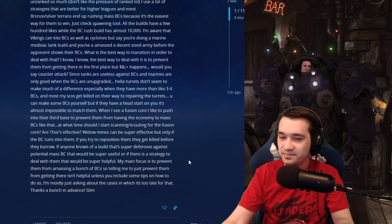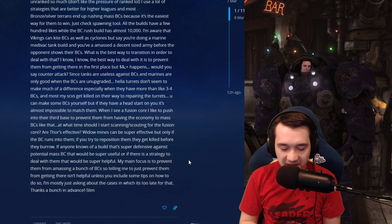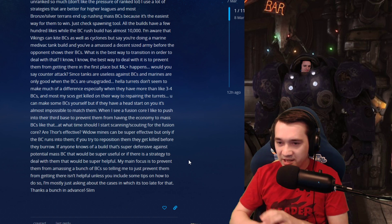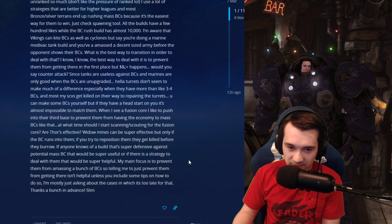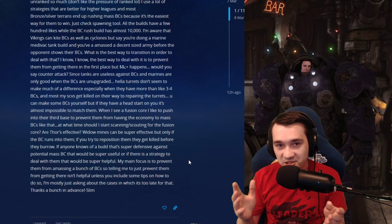Well, Slim. There's a reason we build Ravens — Interference Matrix, Auto Turrets. All you gotta do: lock down the BCs, lock on with Cyclones, there they go. Tactical Jump — they jump in, you can't jump out. When you see the fusion core... just give up.